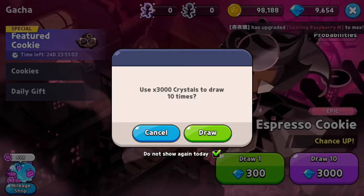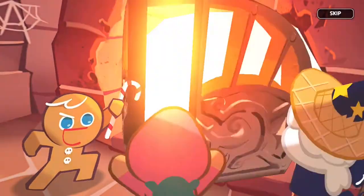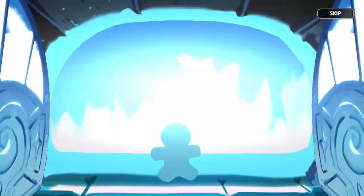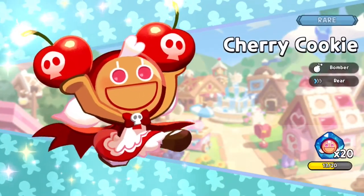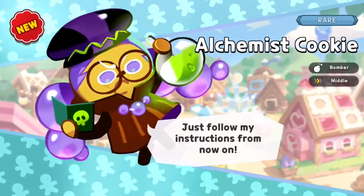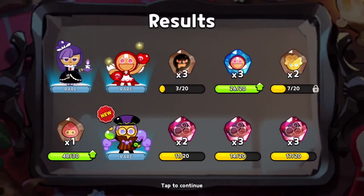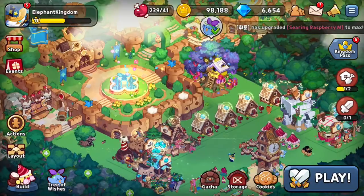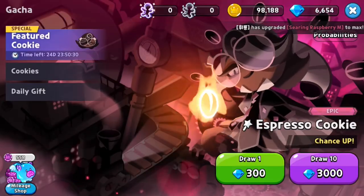We're at 9,000 gems, so I'm going to open up 10 more of these. Well, it's 6,000 — I want to have over 5,000 on me just in case. But we are going to open them up here — at least one cookie. Blackberry Cookie — she's not even in my party anymore, so that's not great. Cherry Cookie — still not in my party, but I'll accept the cookies. Alchemist Cookie — okay, new cookie! I'll obviously accept that. That was pretty good, I think. Honestly, I have no idea what's considered good or not, but that seemed pretty good.